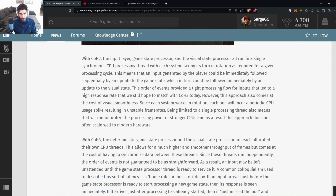In CoH2, the input layer, game state processor, and visual state processor all ran in a single synchronous CPU processing thread, each taking its turn in rotation. This meant an input could be immediately followed by a game state update and then immediately by a visual state update. This tight processing flow provided a high response rate that Relic still hopes to match in CoH3, but it came at the cost of visual smoothness and unstable frame rates, being limited to a single processing thread.